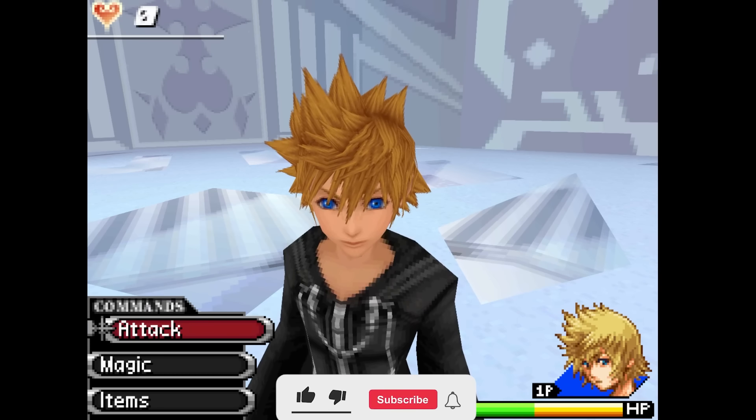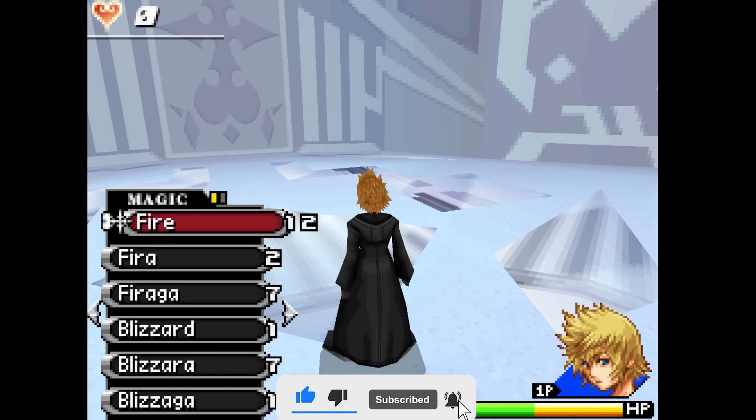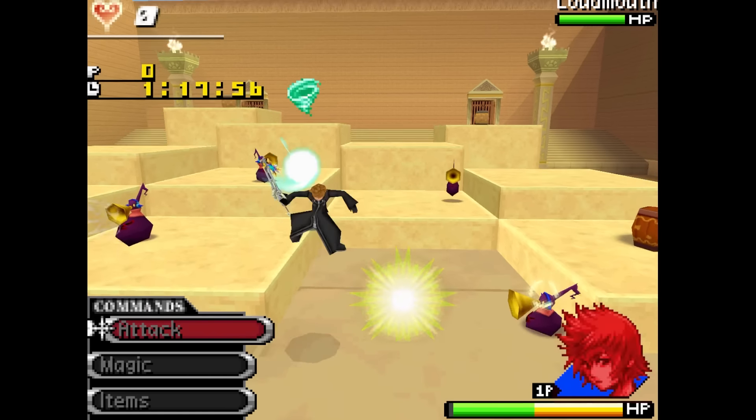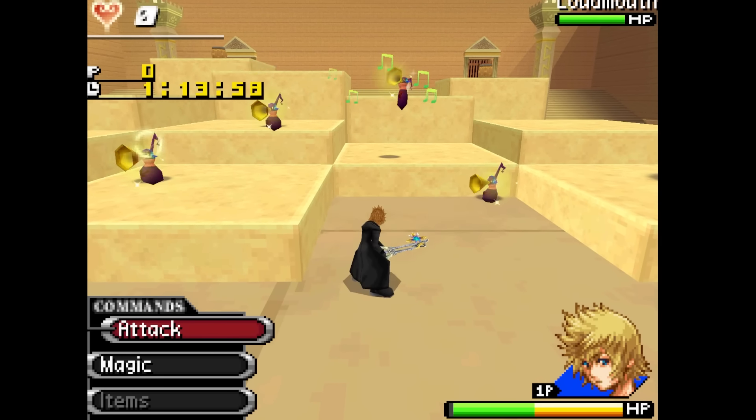If you enjoy this kind of content, please be sure to hit subscribe and stay tuned because I have a massive combat overview coming very, very soon. With that being said, let's get into it. Air Toss is first, and its main function is to send you hurtling into the air and then slowly free-falling like Sora does in almost every Kingdom Hearts opening cinematic.